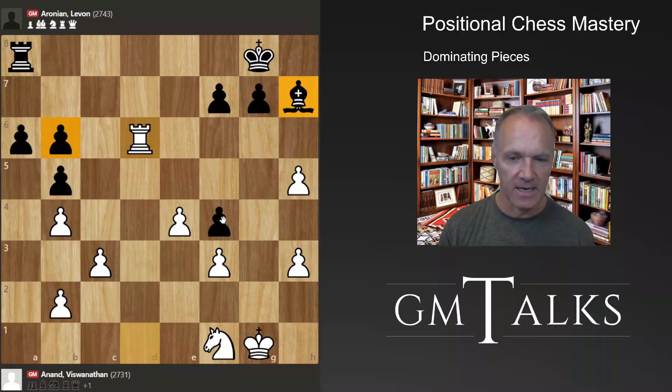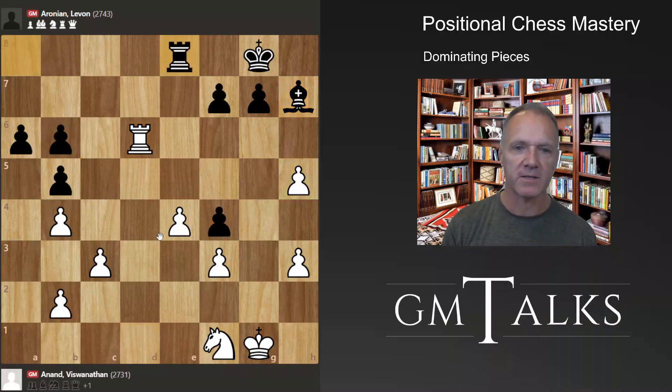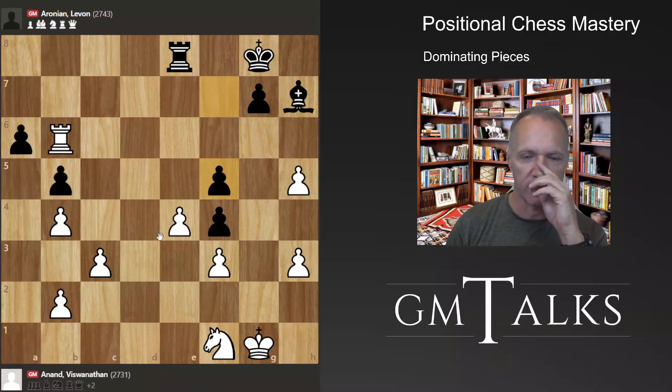White is a clear pawn up. This pawn is not useless — it's a strong pawn. Black has the problem that his bishop is very far away from getting any counterplay. White still has plans. But Black found a way to get some counterplay: taking on f5. That was smart. So what should White do here?